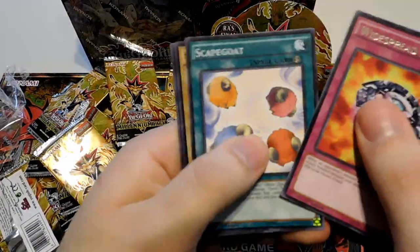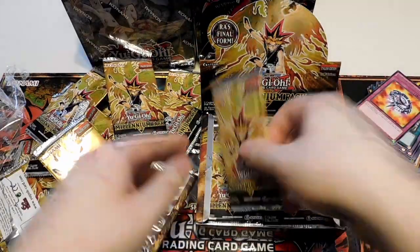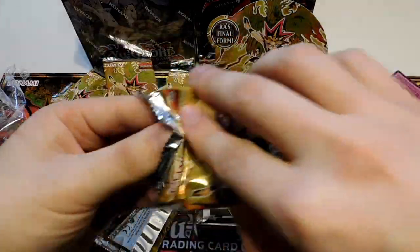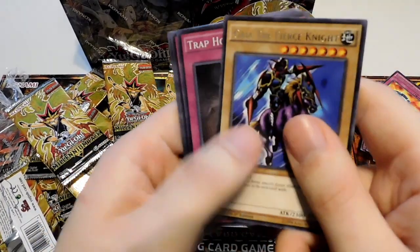Widespread Ruin, Scapegoat, Tiger Axe, Guildford the Lightning, and Shrink. Another Gaia the Fierce Knight — variant artwork still nice. Pendulum Machine.